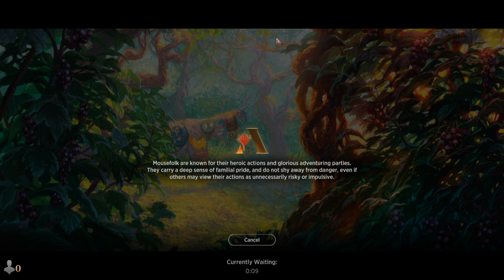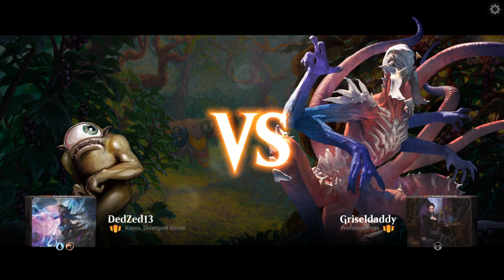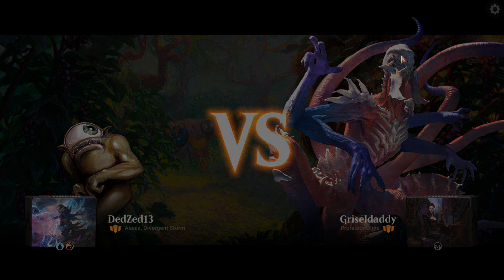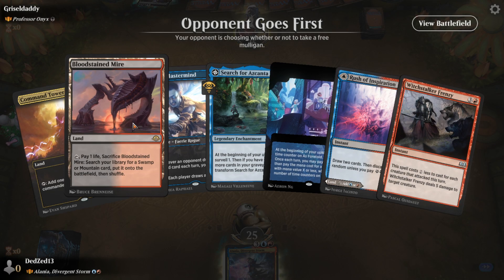In a normal 60-card deck you're looking to play like 26 to 30 creatures to hit stuff. They're playing a 100-card deck, so they probably need like 60 plus creatures. And they somehow hit double, and they hit one that just nullifies my deck. Not my day, I guess.